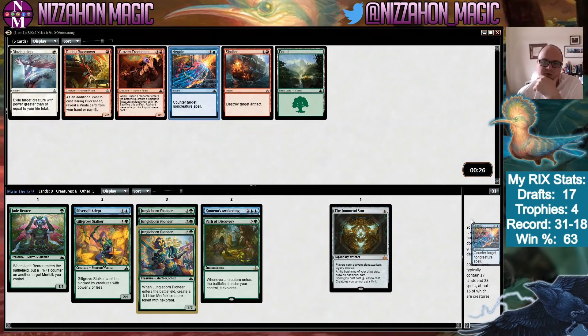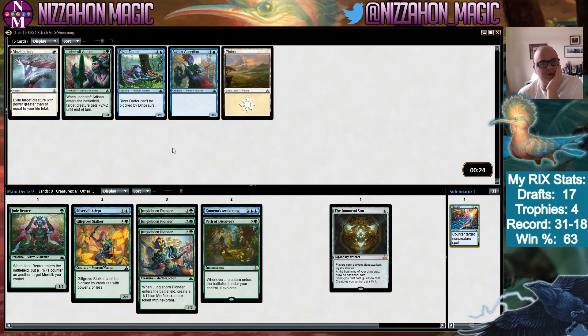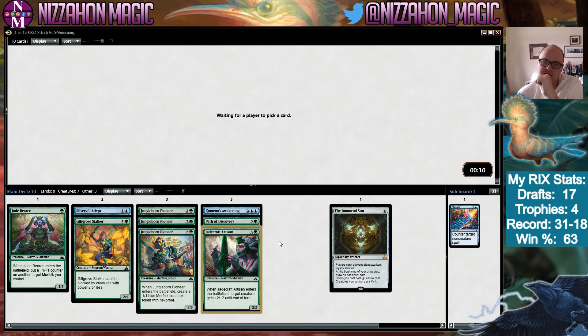We'll take a Negate for the sideboard — sometimes people mainboard them, but I tend not to; I bring them in against opponents with lots of removal. Now we have three Merfolk here. This one's not very good, this one I think is the best of the group but it's also a four-drop — I think we take it. It helps push through more damage. River Darter is fine but not great.